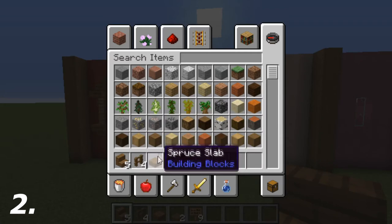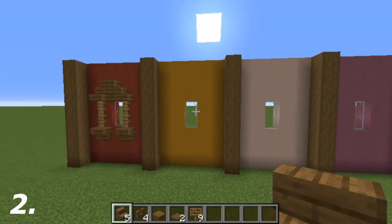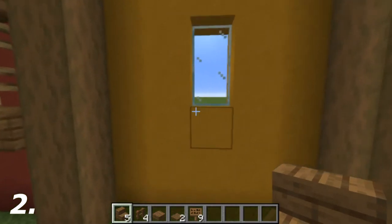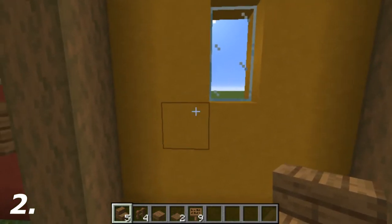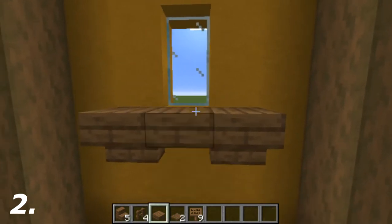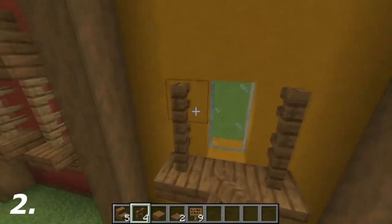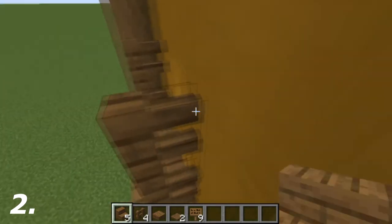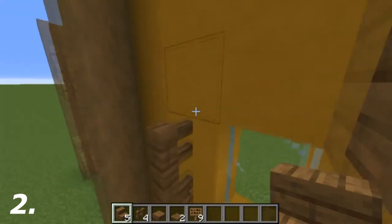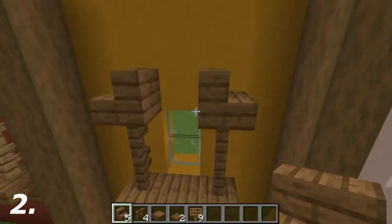For the second design you're going to need five spruce stairs, four spruce fences, one spruce slab, two spruce trapdoors, and nine spruce signs. Obviously you can do this out of all the other wood types. Start by adding an upside-down spruce stair on the bottom left corner, same on the right hand side, a top half spruce slab in between them, then two-high spruce fences on the left and right of the glass, and an inward-facing spruce stair on top of them.